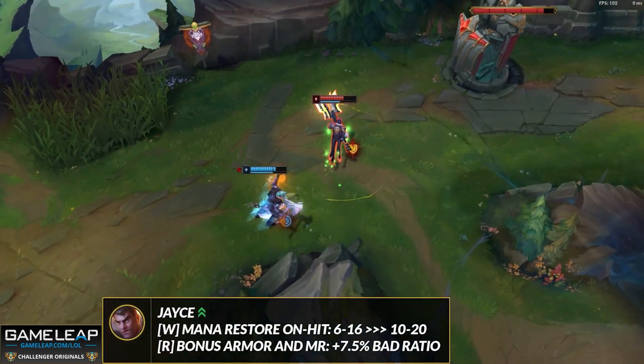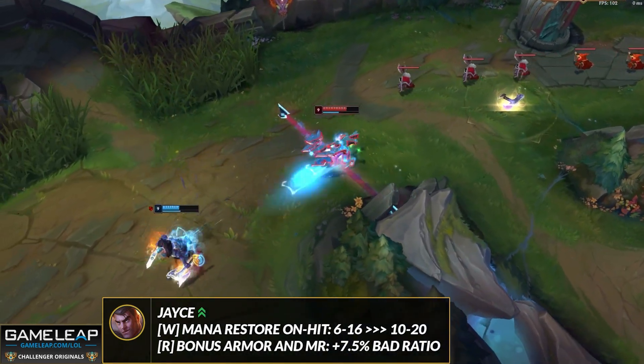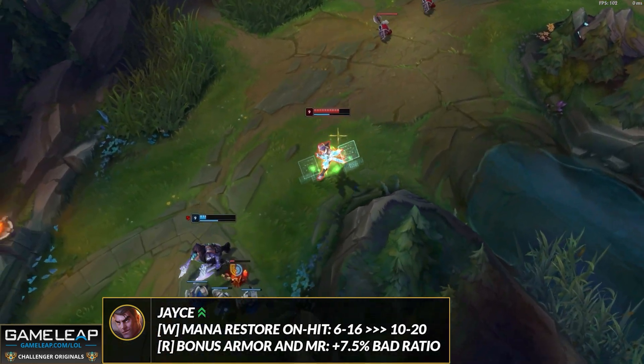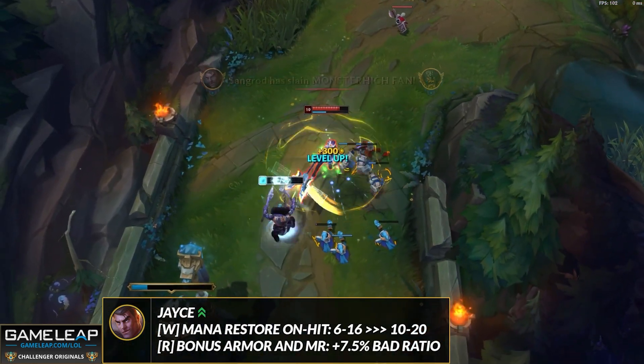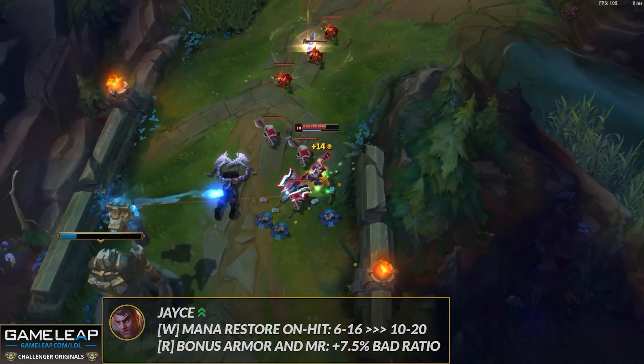Jayce is another top laner getting buffed — his resistances when you switch forms are getting buffed, and your W's mana cost refund in melee form, so when you auto-attack with your hammer out, you get back more mana. This will make your laning phase a lot stronger because mana is so important for Jayce to bully the enemy champion — that's why he's in low-key broken.